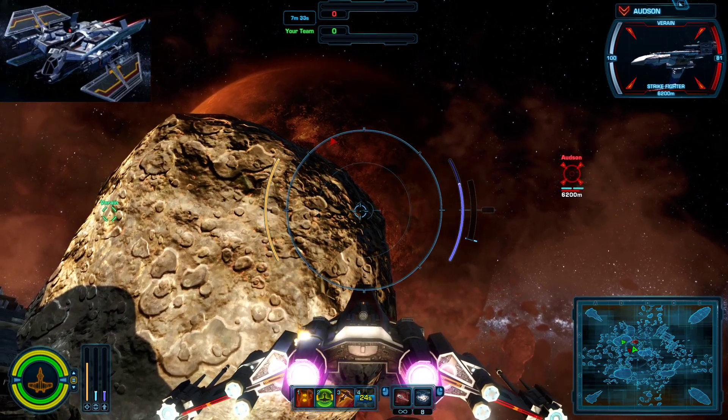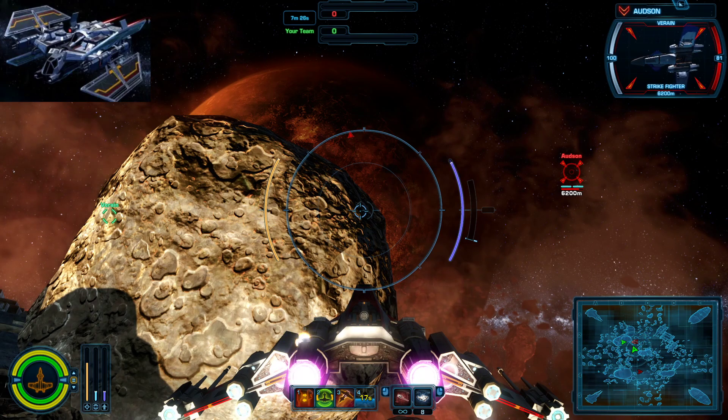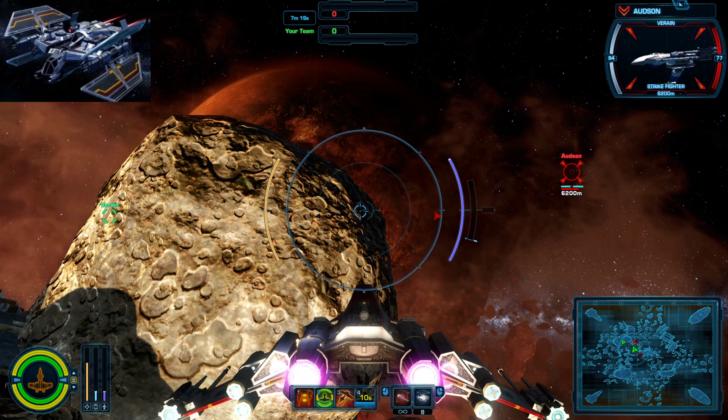I think I have a position where I can damage Odson but my laser will be visibly intercepted by the asteroid. Odson's at maximum shield. There we go — we saw him take damage and his laser hit the asteroid.